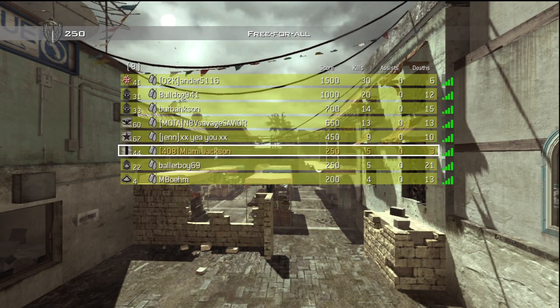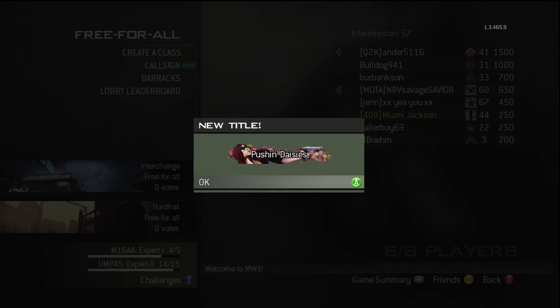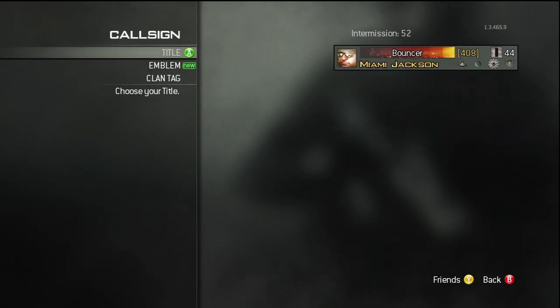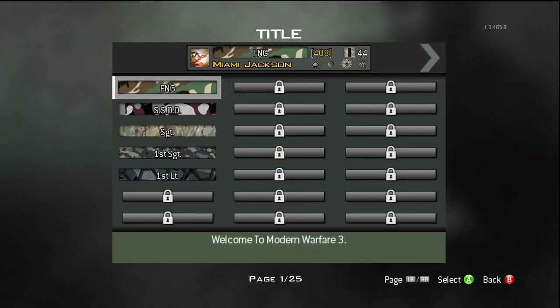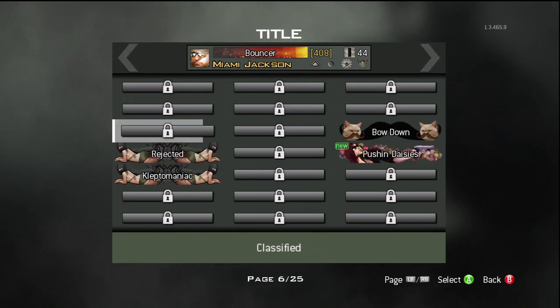Fast forward to the end of the game — what an amazing five and three, just beasted on everybody, absolutely stellar. Now what do I get for that challenge? A new title: 'Pushing Daisies,' and the Daisy emblem. Can't say I'm gonna be rocking those ones, but that's what you get. Hope this helps you out, thanks for watching and have an awesome day.